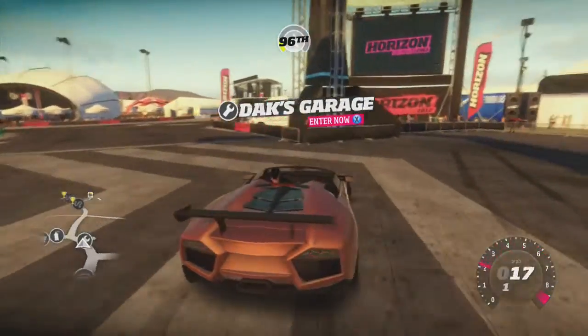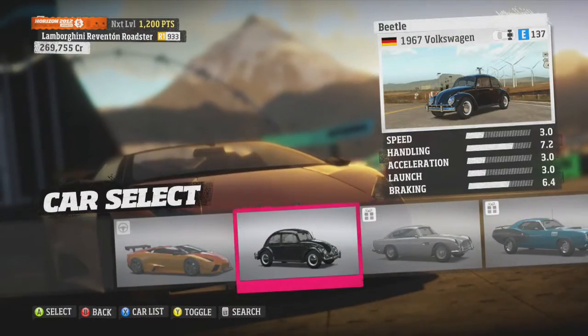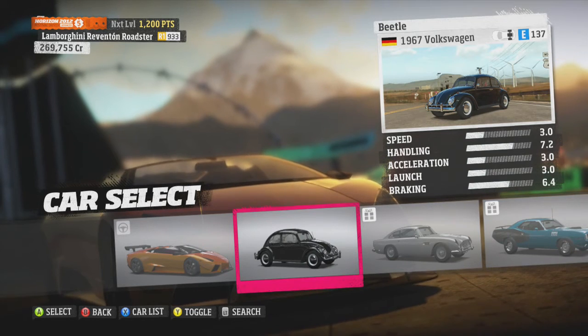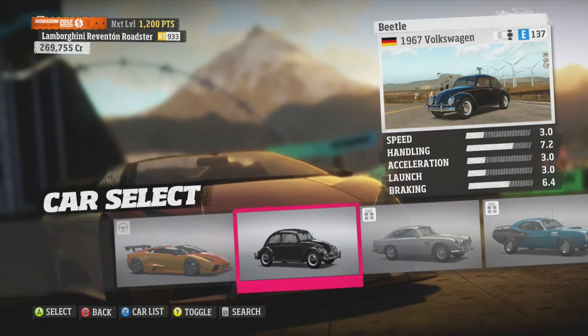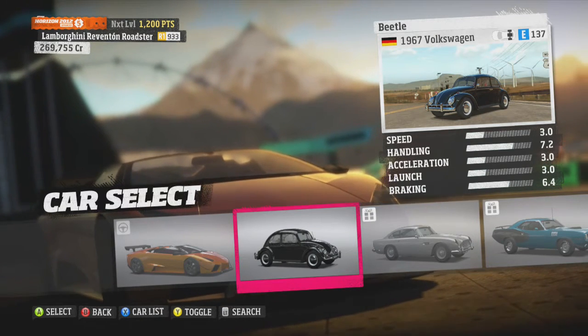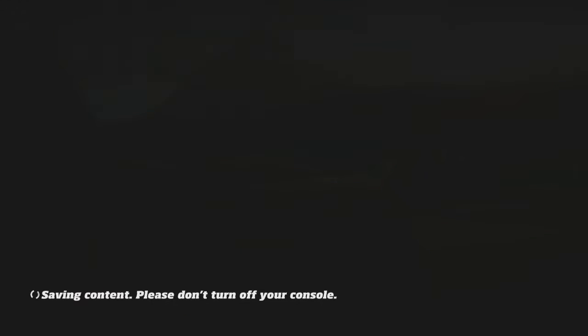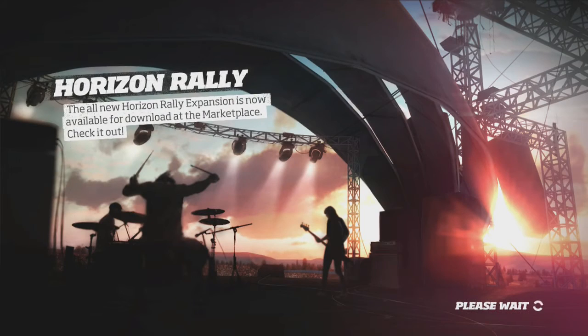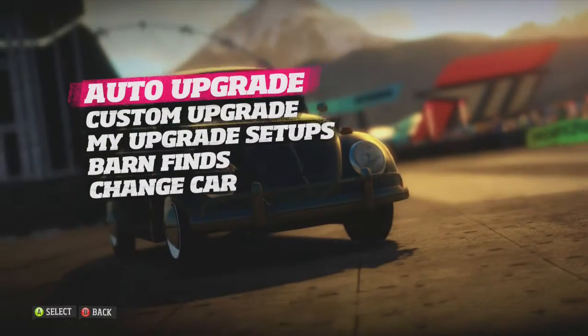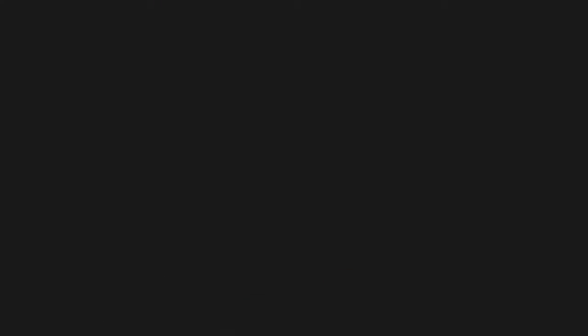I'm going to find the worst car in Forza Horizon that I can find. I've already done that, so I have it here in my garage — this 1967 Volkswagen Beetle, it's an E-Class 137. So the challenge is, I'm going to take this Volkswagen, fully upgrade it, and try to actually compete in a race with it.